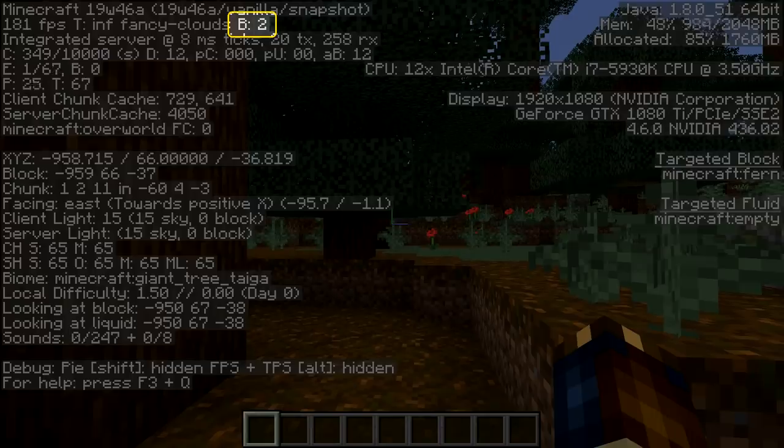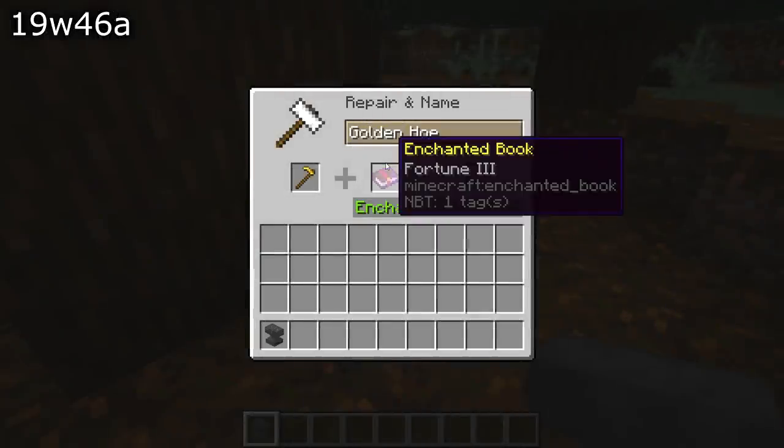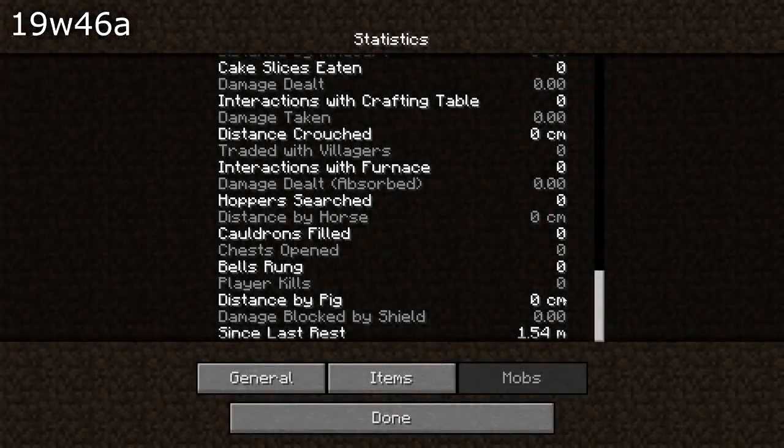There are some user interface bug fixes as well: the item naming text field contents no longer renders above item tooltips in the anvil screen, a rendering issue has been fixed in the statistics menu, and the word 'by' in 'damaged block by shield' is now consistently capitalized.